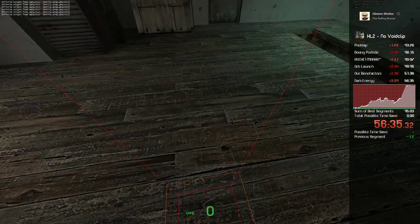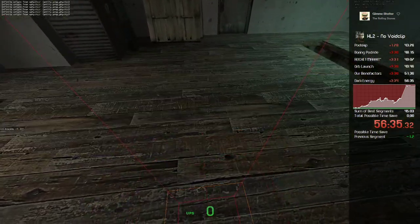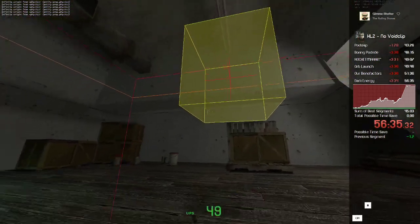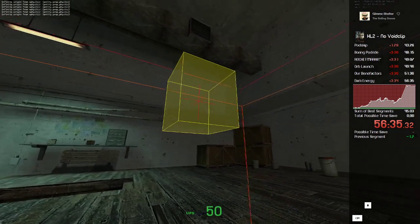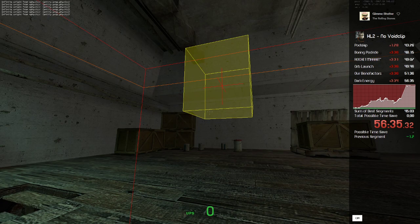If I jump and hold crouch, it stays in the air because I'm still in that collision state. Also, whenever you jump you actually crouch automatically — that's how the secret vaulting mechanic of Half-Life 2 works. When you jump, it stays in the air, and if I hold crouch it'll just stay there.